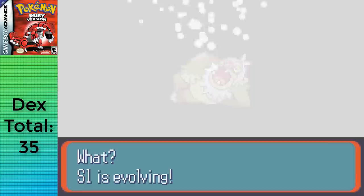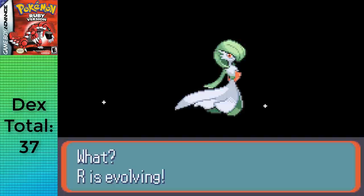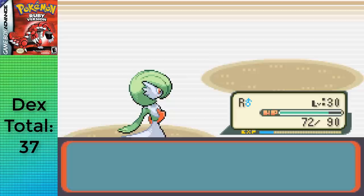I still had 22 Rare Candies left, so I grabbed Ralts, trained it to level 9, and evolved it into Kirlia at level 20 and into Gardevoir at level 30 with Rare Candies. It's probably a waste, but at this rate I got an additional 2 Rare Candies during that small grind. And with a total of 37 Pokemon in a time of 16 hours and 2 minutes, I took out Roxanne — time for the next section.